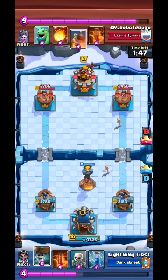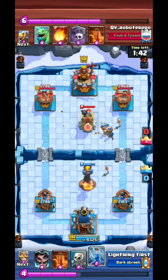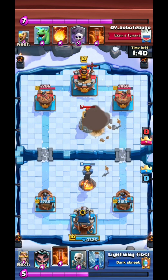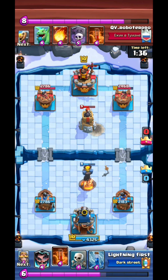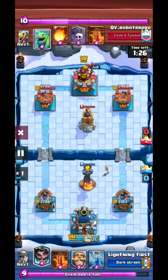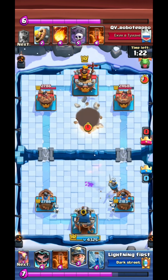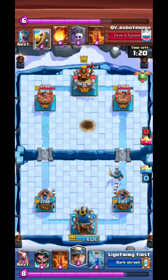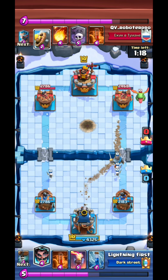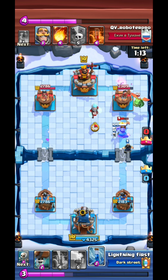You must always keep up pressure by cycling Wall Breakers against Splashyard. It doesn't matter when you're low on elixir, because you can always find a way to win. Never leak elixir in cycle decks. He went in with Baby Dragon trying to set up the Graveyard, and we're going in for a big push right here.